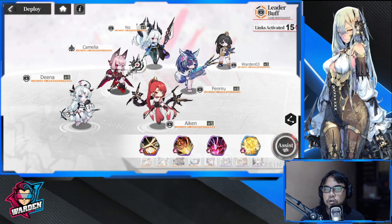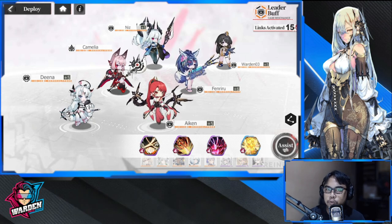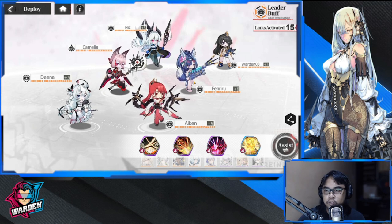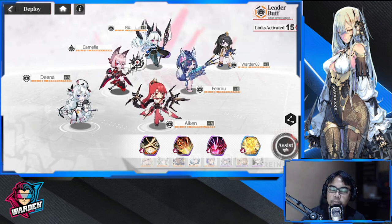Another damage-focused lineup would be one support, one debuffer control, and four DPS. So again you have a choice between the previous one and this one for more damage. It's up to you whether you want more damage with defense, or more damage with debuff and control.